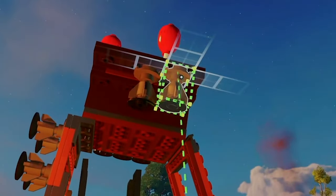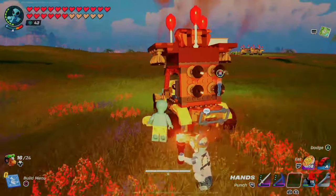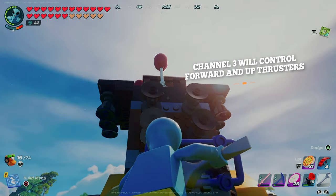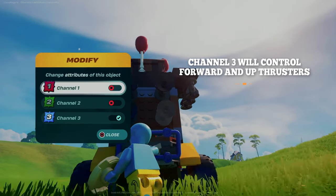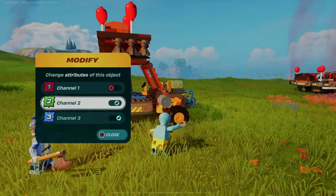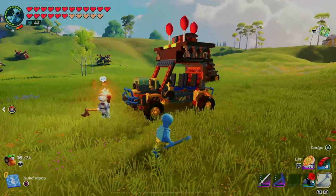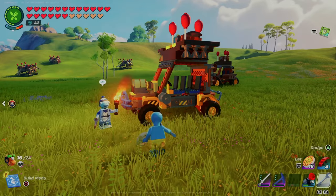You're almost ready to fly, but first grab your wrench — or go craft one on the workbench if you don't have one. We need to connect some of the thrusters to the numbered control buttons on the driver's seat. All of the thrusters default to channel 3, and I have no idea why they do that. Let's start with the side turning thrusters. On the passenger side, set the side thruster to channel 2 — so when you press the button to activate channel 2, you will turn left. On the driver's side, change the side thruster to channel 1 for right turns.